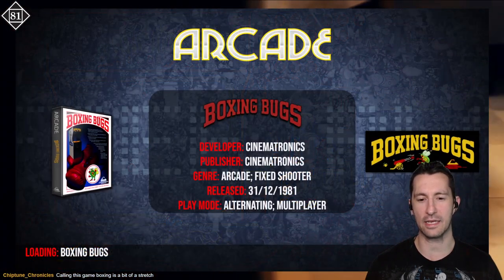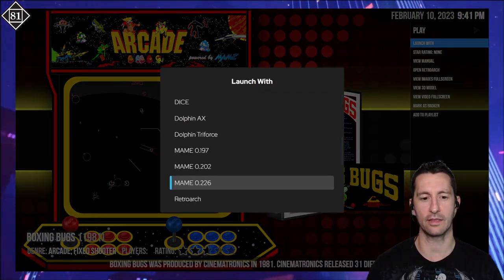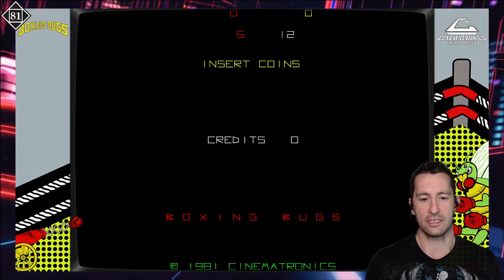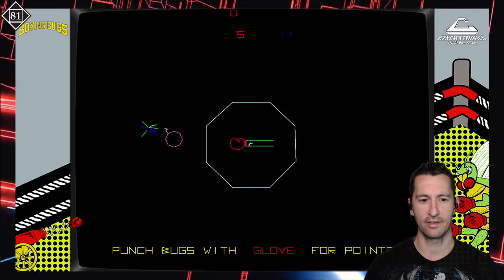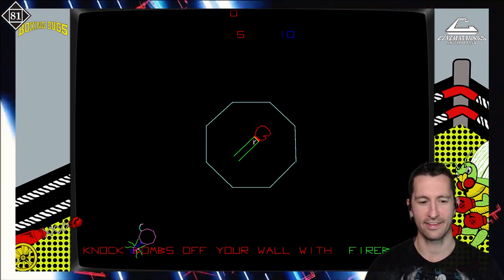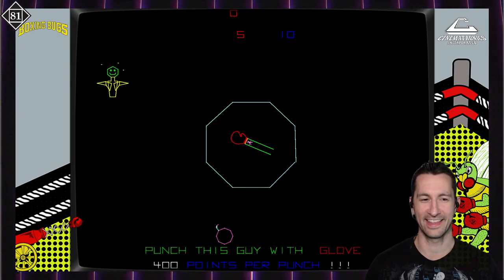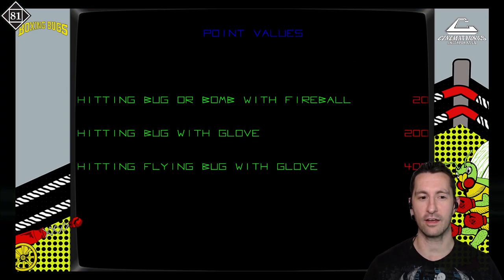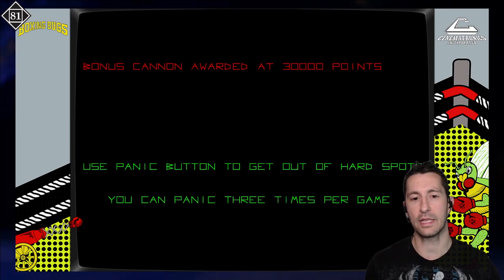Let's go to the arcade and check out Boxing Bugs — released at some point in 1981. There's our boxing glove and some bugs in the attract mode. Why would you want to box the bugs? They're knocking the balls off — you knock the balls off using fireballs and punch the bugs with the glove. This is bizarre. If you make it through round three, then you get a bonus round — kind of like Galaga. Use the panic button to get out of hard situations.